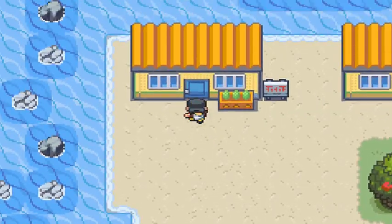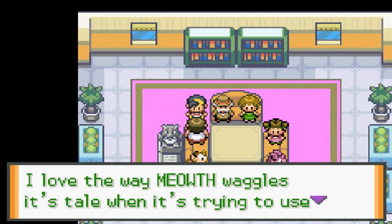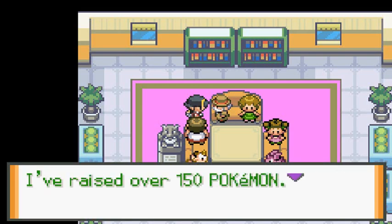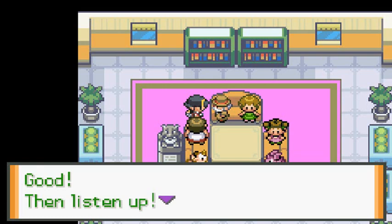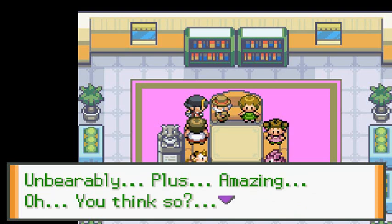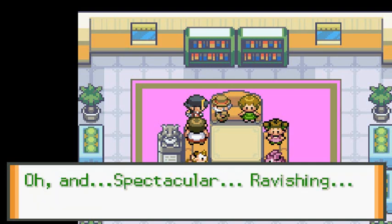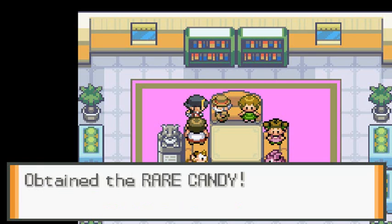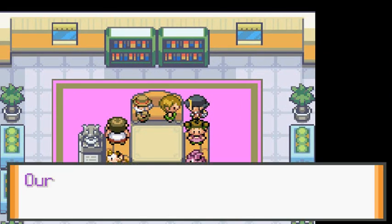Now this is the Pokéfan Club. The chairman says he loves how his Meowth waggles its tail using Pay Day. He's raised over 150 Pokemon and tells me all about his favorite Rapidash — cute, lovely, smart, amazing, warm and cuddly. After his long story he says: 'Oops, look at the time, I've kept you too long. Thanks for hearing me out — I want you to have this.' And we get a Rare Candy!